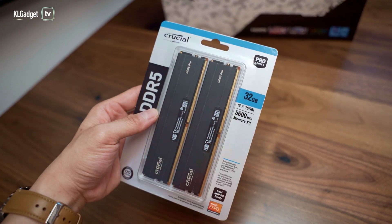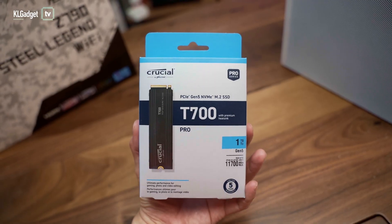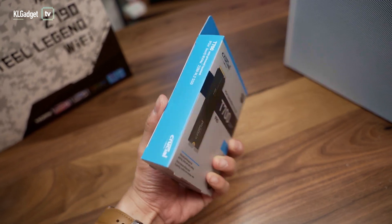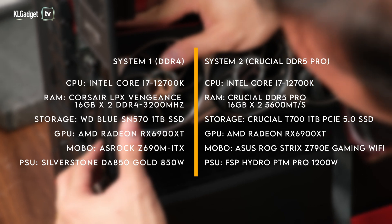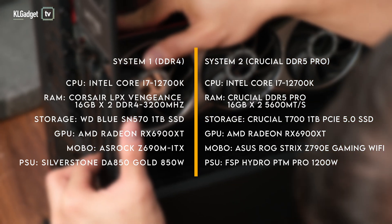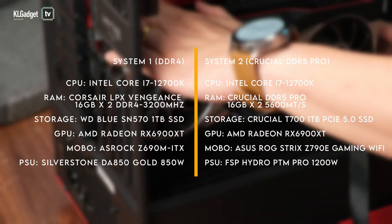We've got the 32GB kit right here that operates up to 5600 megatransfers per second at Intel's XMP memory profile, and Crucial has also kindly thrown in their T700 PCIe Gen 5 SSD. As for our setup, we have two systems powered by the same Intel Core i7-12700K processor and AMD Radeon RX 6900 XT GPU, but running on DDR4 and Crucial's DDR5 Pro respectively. So let's find out if DDR5 is worth it in your new PC build.